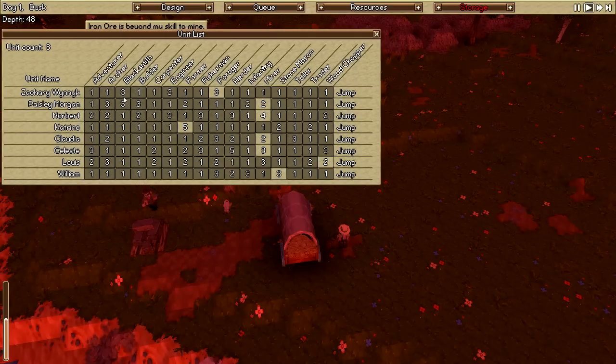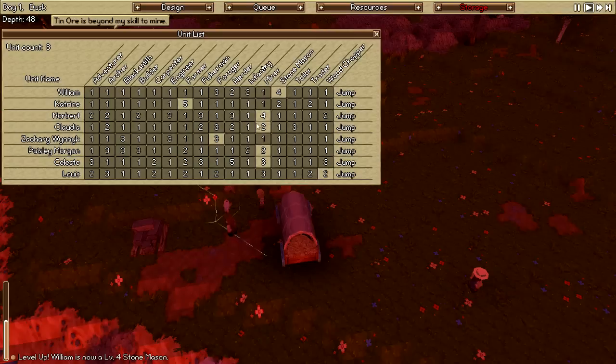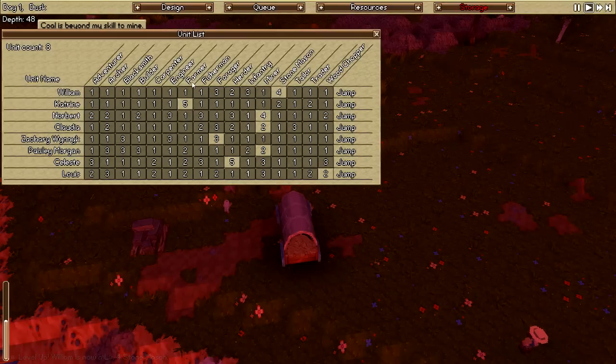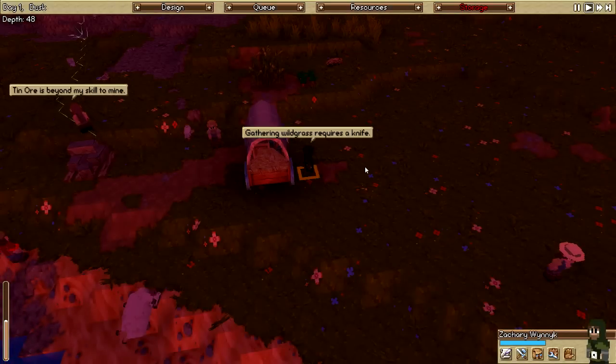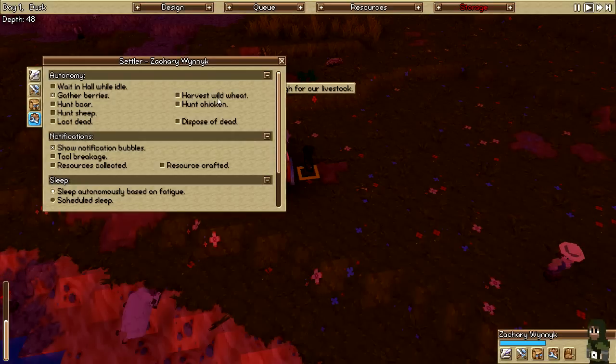You can click on a profession column to sort by level — ascending or descending. Very quickly you can see, for example, that Zachary and Paisley are your level three blacksmiths, or that William is already a level three stonemason. It's very easy to assign or switch professions to keep your village working well. You might notice a high-level herder you forgot to assign, for instance. On the far right there's a 'Jump' button next to each villager — it jumps your camera to that person and selects them so you can see exactly what they're doing.